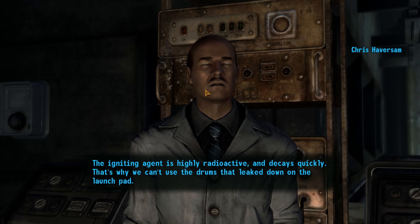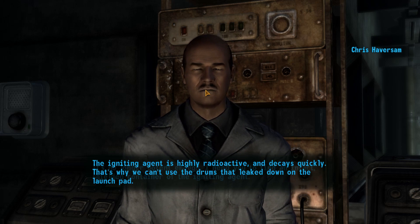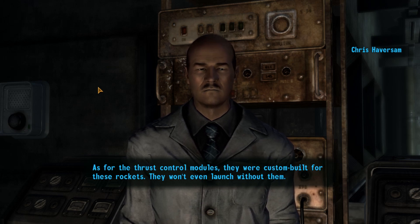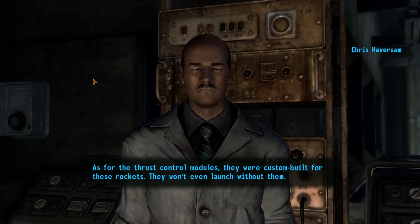The igniting agent is highly radioactive and decays quickly. That's why we can't use the drums that leak down on the launch pad — it's no longer potent enough. I need you to find an intact shielded container of the igniting agent. As for the thrust control modules, they were custom built for these rockets. They won't even launch without them.